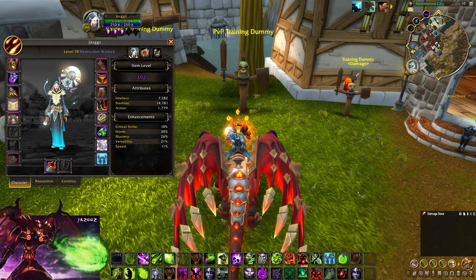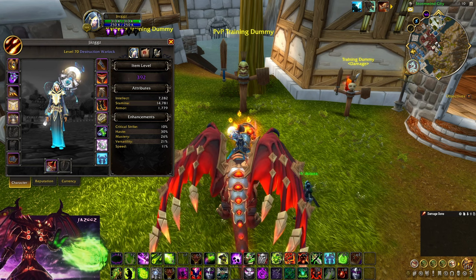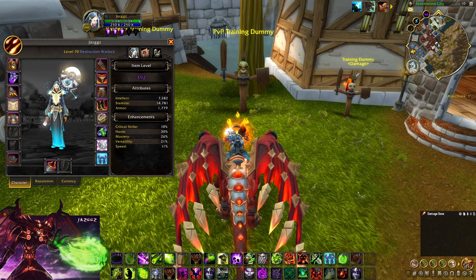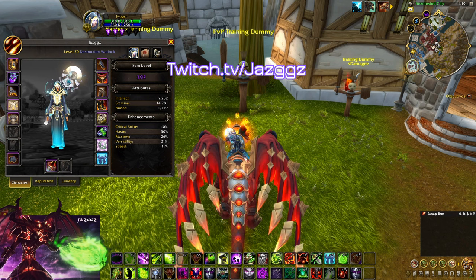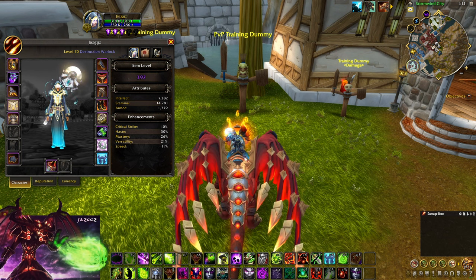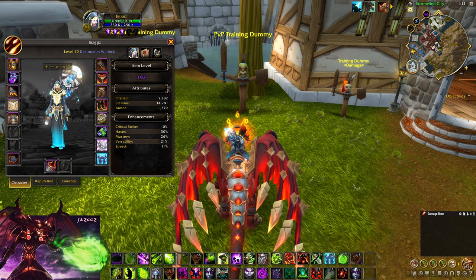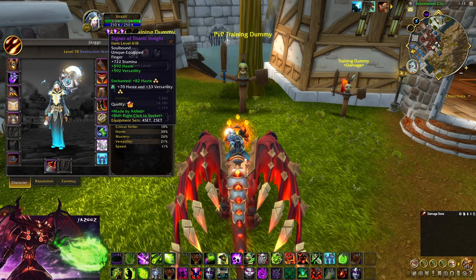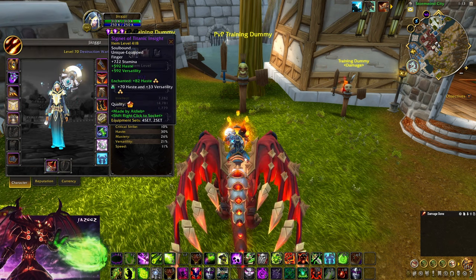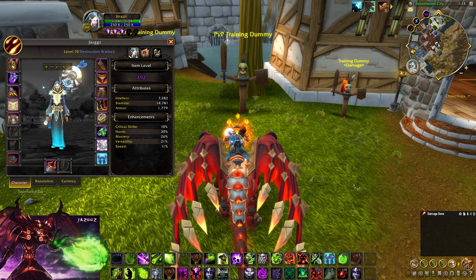What's up guys, Jazz here with a new Destruction Warlock guide — my 10.0.7 guide. We're gonna go through stats, rotation, talents, PvP talents, what race to play, and I'm gonna respond to all the questions I'm getting on stream. Let's get into it. As Destruction Warlock, you want as much Haste as possible to get those casts off quickly, so Haste and Versatility are your main priorities. I do play Lariat and the crafted ring Titanic Insight on my Human Warlock.